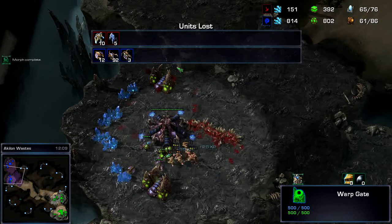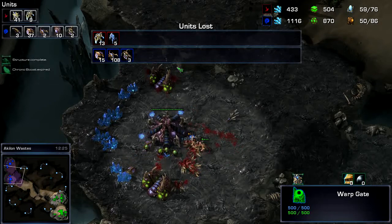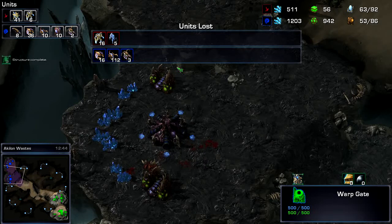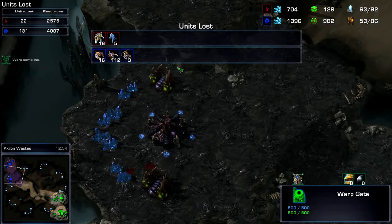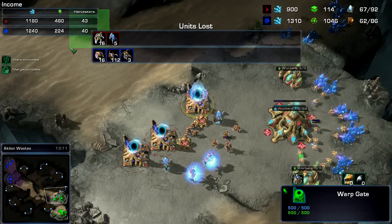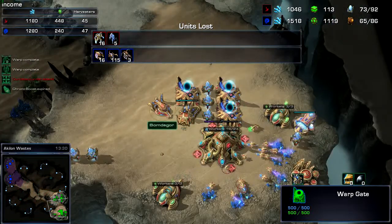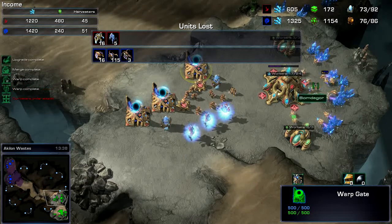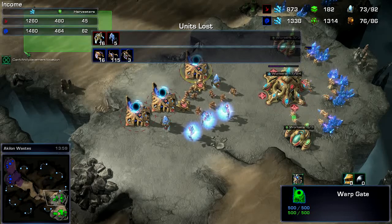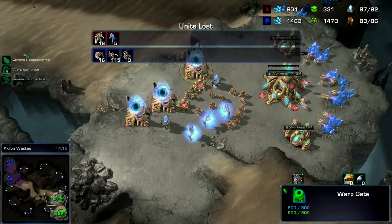I lose the stalkers but he loses a huge chunk of units — there's another chunk too. In the units tab he has eight larvae, so now he's got to produce more drones or more units, and that's really going to hurt his economy. Looking at the units, I don't see upgrades — there's an armor upgrade visible but none on those units or the queen.